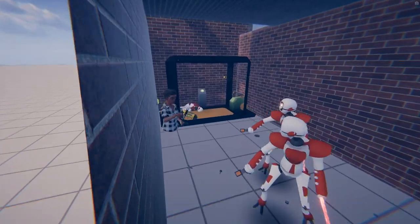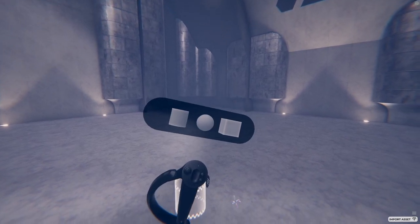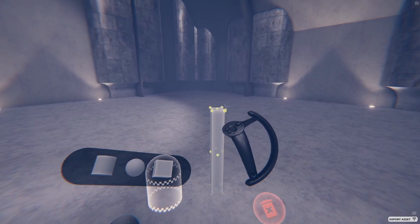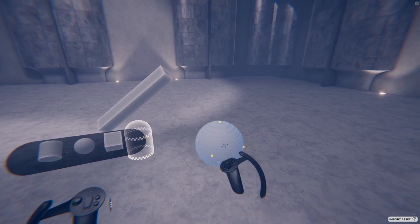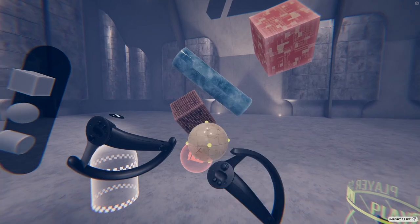Next, we'll cover all the tools in more detail. The block palette, as you already know, contains blocks. Blocks are static, primitive shapes that can be used as the foundation of your level. They can be scaled in complex ways and put together to make anything you can imagine. You can also apply different materials to them, which we'll learn about in a minute.